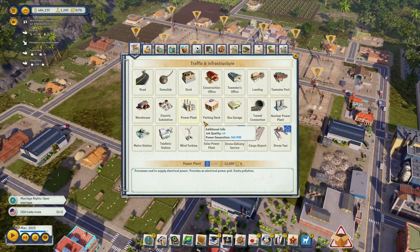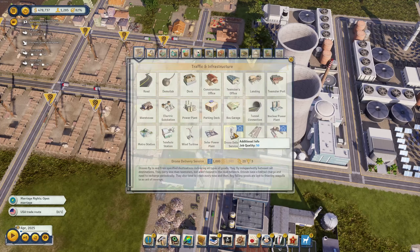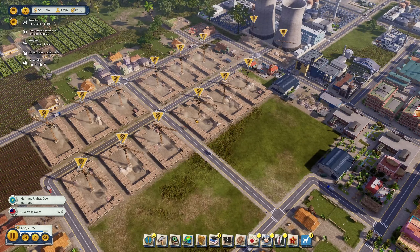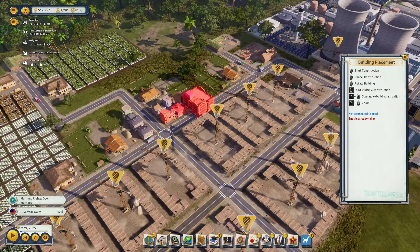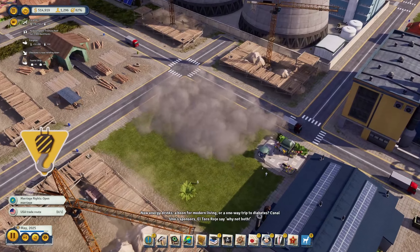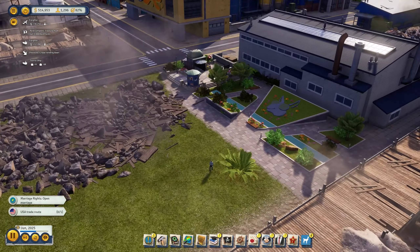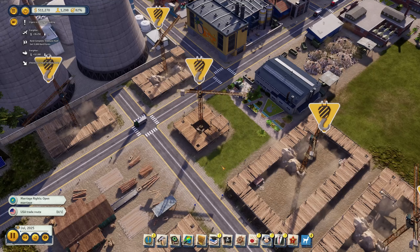Another teamster office because we're going to see a lot of increased production now. Let's have another teamster office here as well. Since we're getting a lot of industry done here, we might also think about a parking deck at this point — it allows rich citizens and tourists to access and park cars or taxis. This is pretty good especially once you have better-paying workers. The toy workshop I might actually destroy at some point. We have space now just beside our metro station, giving people a way to travel here. And we can squeeze in the parking deck very conveniently into this area.